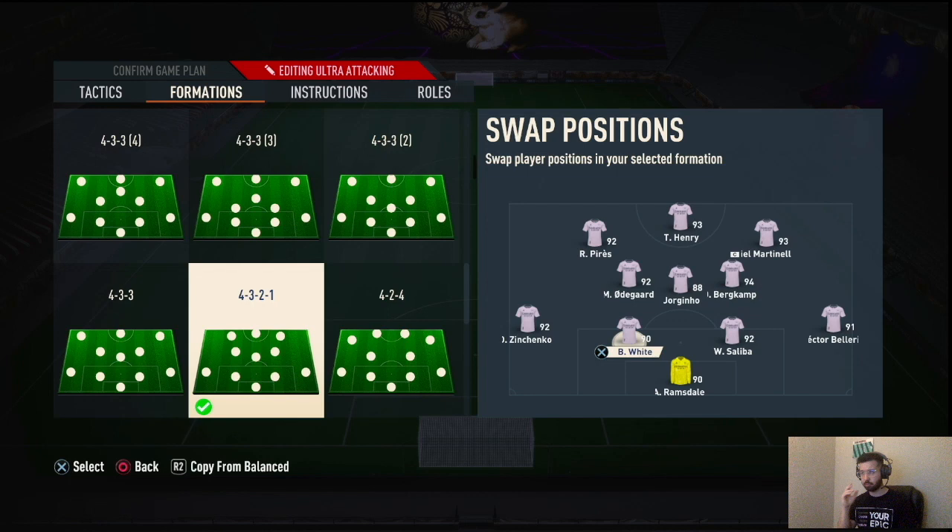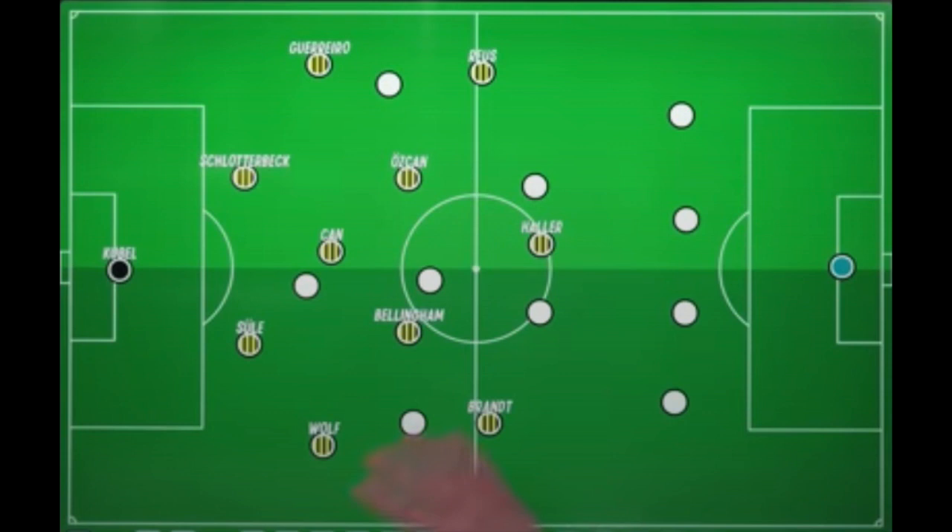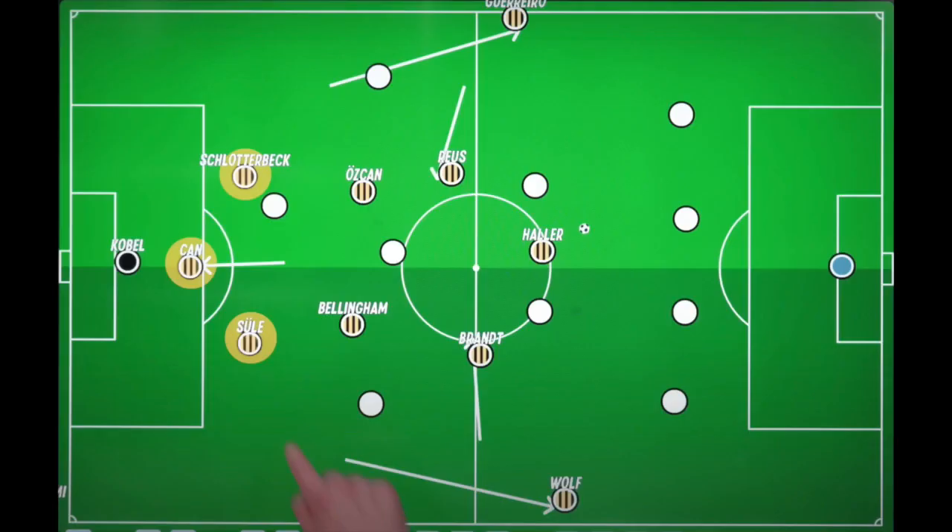When Dortmund are attacking, they have their two center backs — usually Süle and Hummels — and their CDM Emre Can drops between the defenders to make a back three. Both wingbacks, Guerrero and Wolf, attack through the flanks and enjoy the overlap. You then have your two center mids: one is more box-to-box like Özcan, and the other is Bellingham, who attacks, defends, and connects play almost like a CAM trying to add more players into the box.